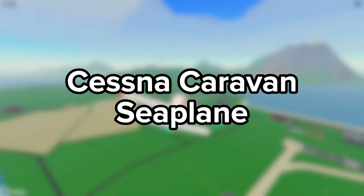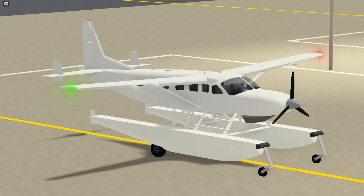Moving on to the Cessna Caravan seaplane, we have 4 liveries: Grey, Stripes, White, and Yellow and Black.